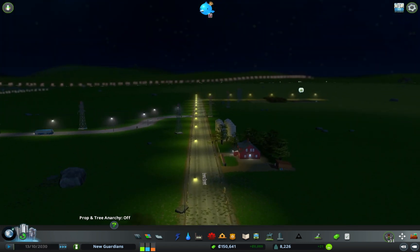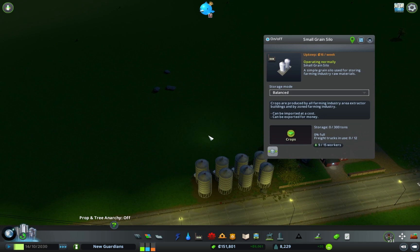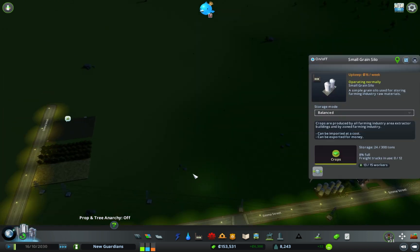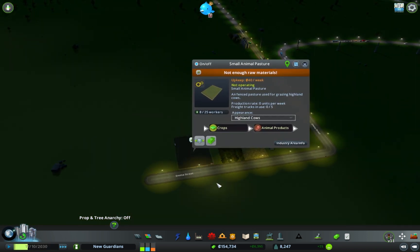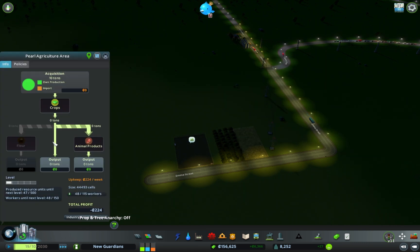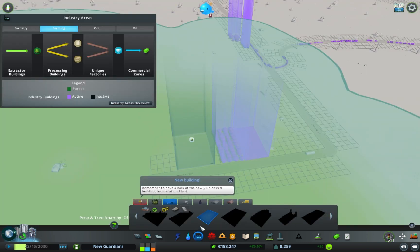So this should now be doing its thing. The question is whether we'll have enough workers for it. We have got some crops appearing in there — nothing here yet, but that's fine. This is working quite nicely.